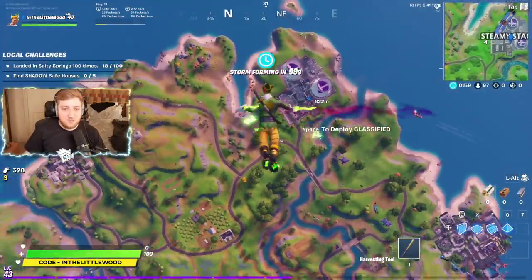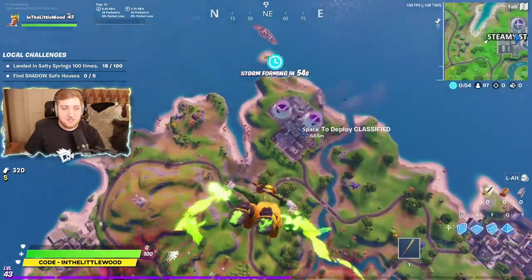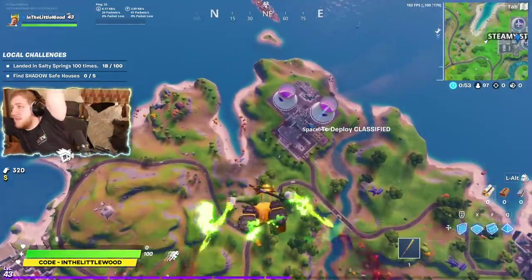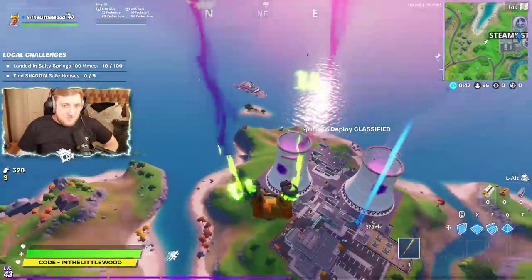Let's drop on down. Every time I jump out of the Battle Bus, my character always goes off to the right or to the left — just never straight. Never straight.